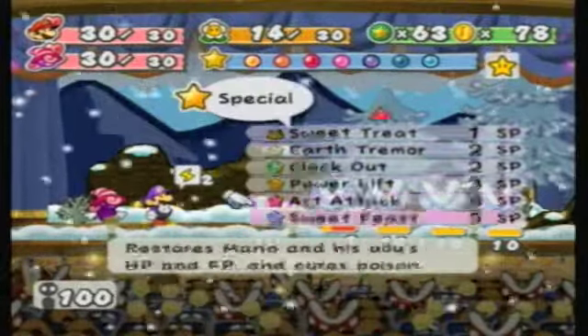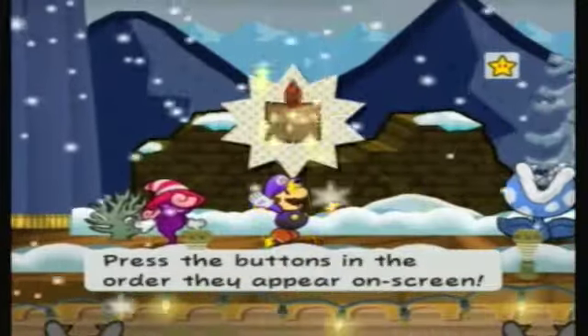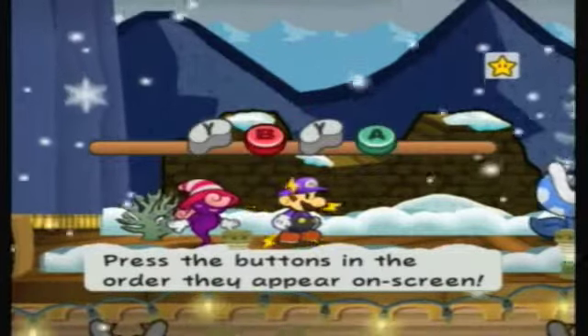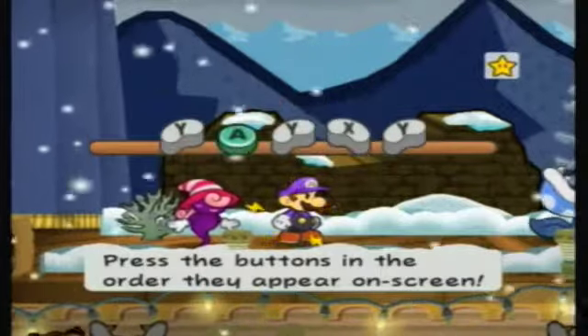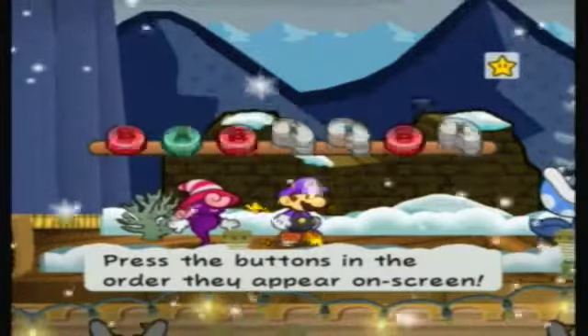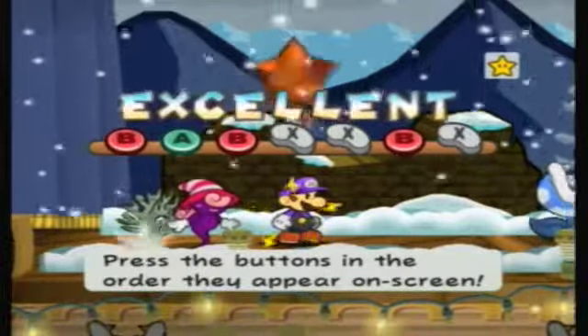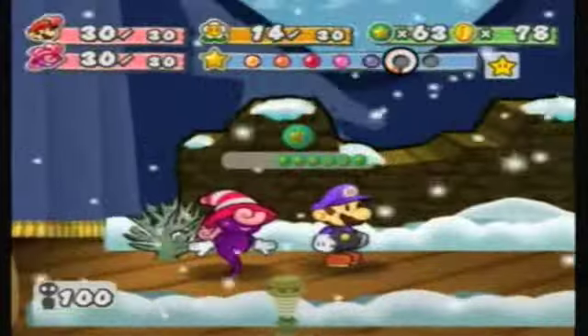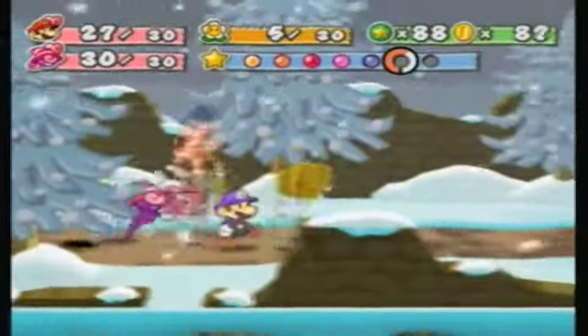Four frost piranhas, each with ten HP — I think I'll show off Showstopper! This is the star power special move we just got from Poshley Heights. Pretty simple — just press the buttons as they show up. Take your time and go slow, don't hit any wrong buttons. We get this cool animation of six crystal stars popping out of the screen, and it luckily destroys all enemies. Very befitting for a special move!